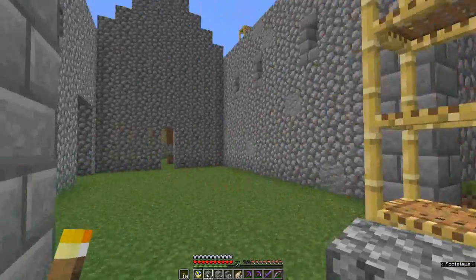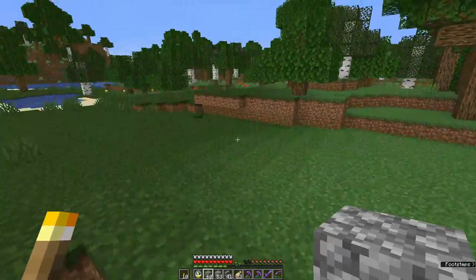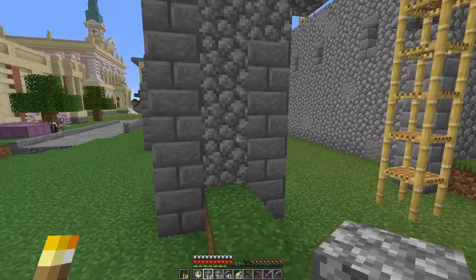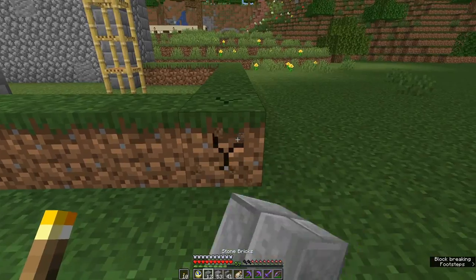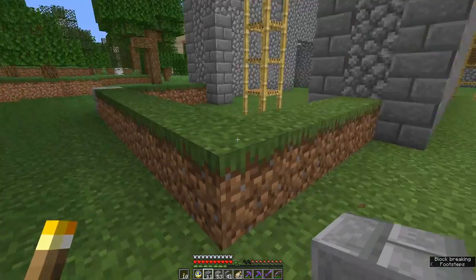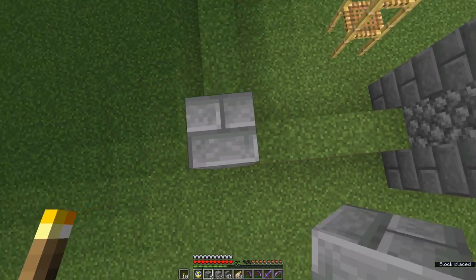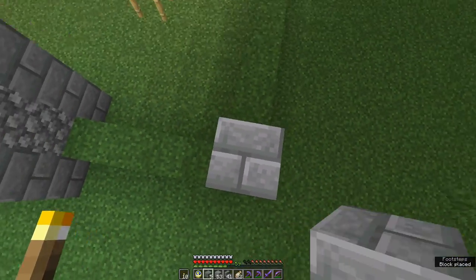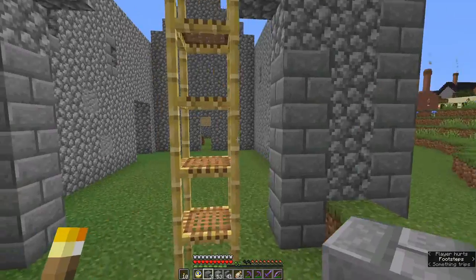Now we get to this part. This is the nave, which was the responsibility of the congregation. This is the chancel, which was the responsibility of the clergy — built by them, or more likely commissioned by them. They had the money, so it tended to be a bit posher. Depending on the parish it could be quite posh, or maybe the stonemasons did a bit of dressed stone for the priest.